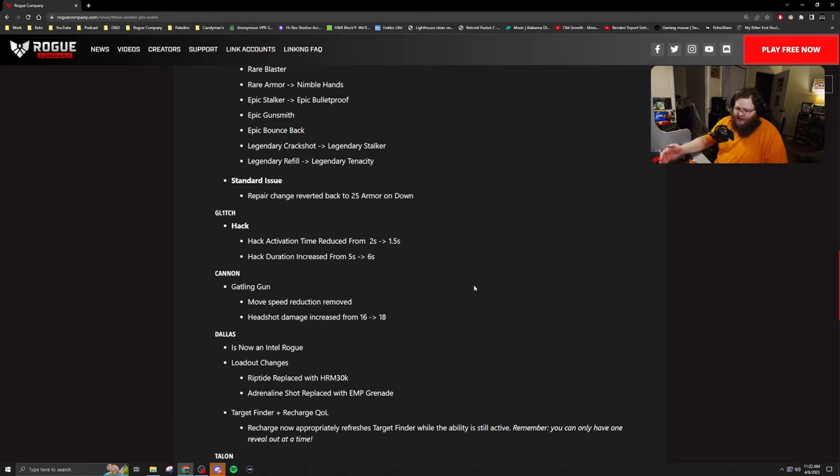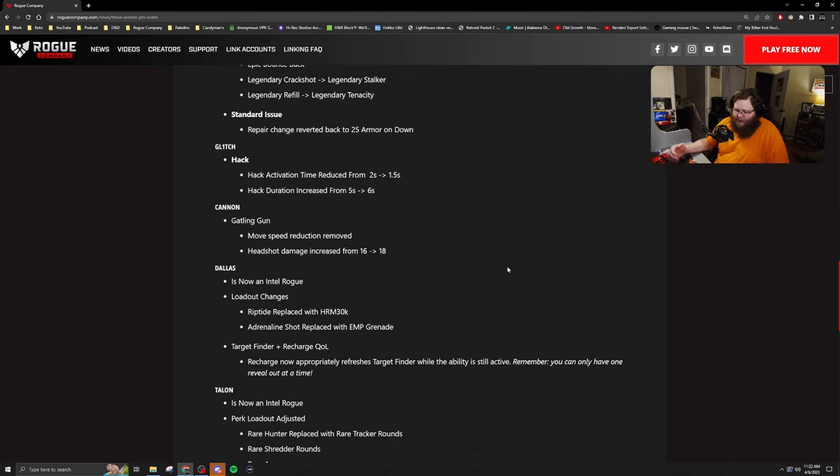With Dallas, he is now considered an Intel Rogue, and with that there were a couple of loadout changes. He is going to have the Riptide replaced with the HRM-30K, and the Adrenaline Shot is going to be replaced with the EMP grenade. Also, the Recharge now appropriately refreshes Target Finder while the ability is still active — remember you can only have one reveal out at a time.